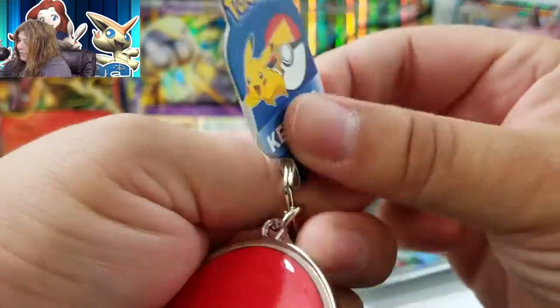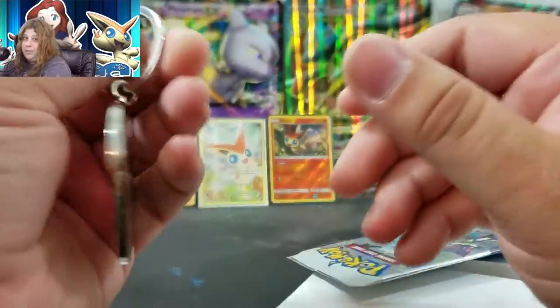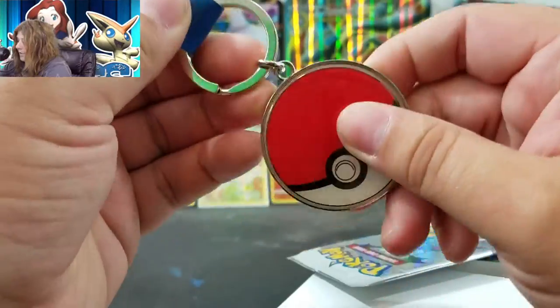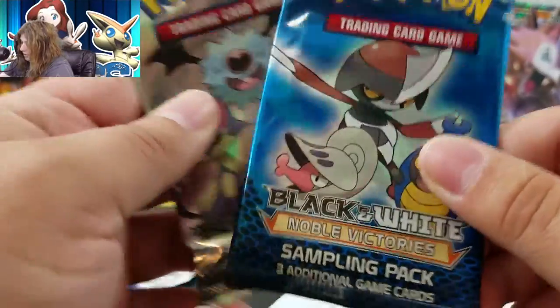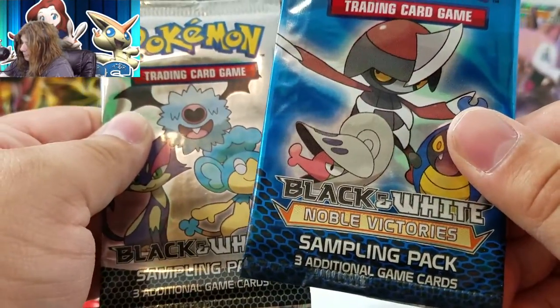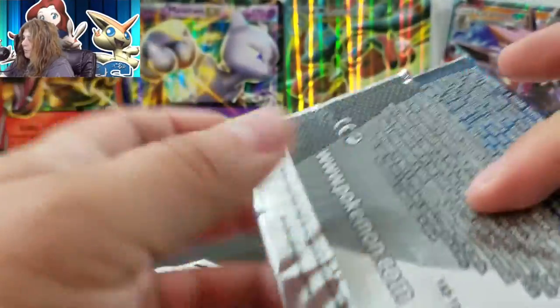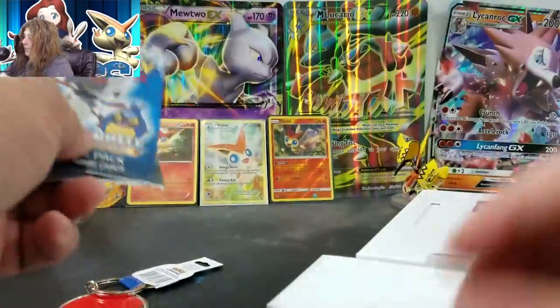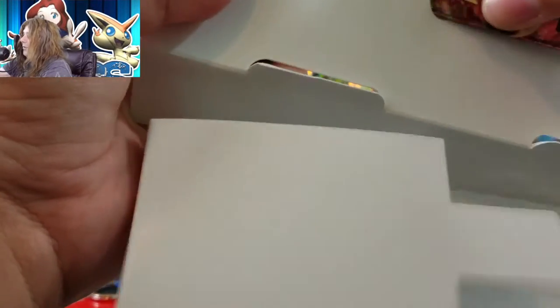That's what I thought — keychain. Very neat. I'm actually not complaining. This is the one I wanted the most, other than it would have been nice to get a graded card, but I didn't expect it. Of course, you get your two little sampling packs, and these are pretty hard to come by. Oh, Noble Victories — I haven't seen anyone open one of these yet. These unopened packs are pretty hard to come by, though they just contain common cards, so unfortunately they're not going to be worth much once I open them.